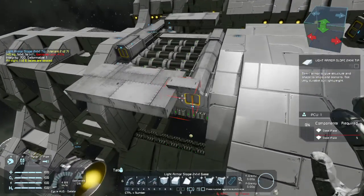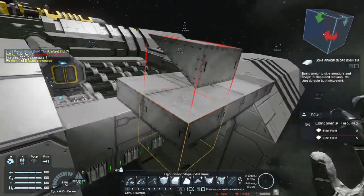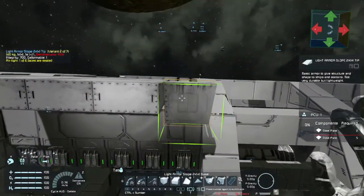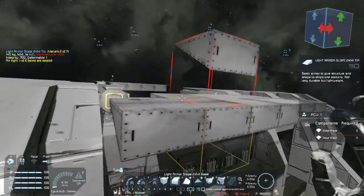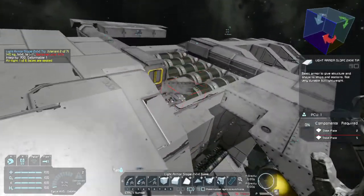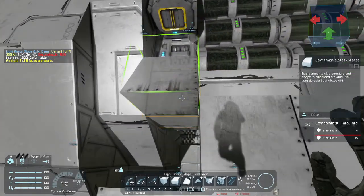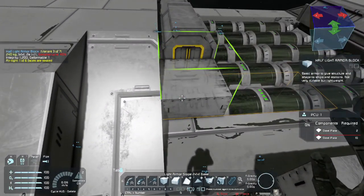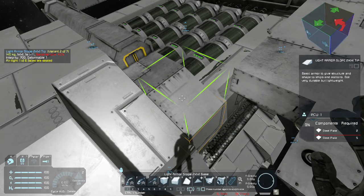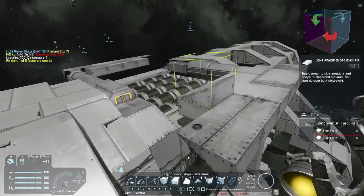That looks right, and I think I was about to put this on — yeah, like so. I think that is also mirrored up on this side as well. And boom, like so. I also believe that there are a few modifications to this thing that we gotta make. I don't believe I can actually put this on here because it does sort of interfere with this block right here. But the half light armor block slides right underneath that one no problem. And then I can also put a light armor slope 2x1x1 tip, which will slide right under this absolutely no problem whatsoever as well.